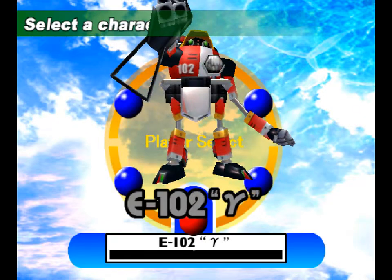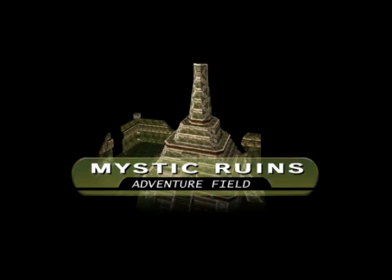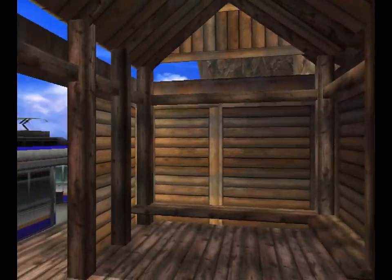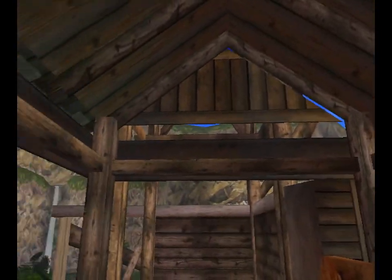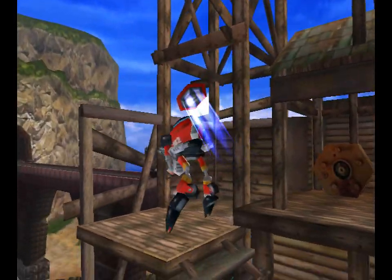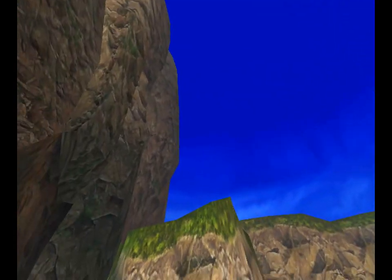E-102 has five missions on offer: three in the Mystic Ruins, and basically one in Egg Zone and one in Pop Zone. Since we're starting right here, I guess I'll start here and do three. I didn't expect to start here — I guess you start at the same place you ended last time. That would make sense.